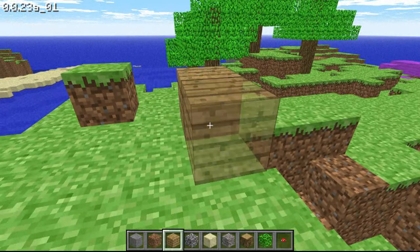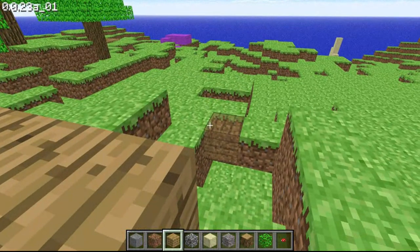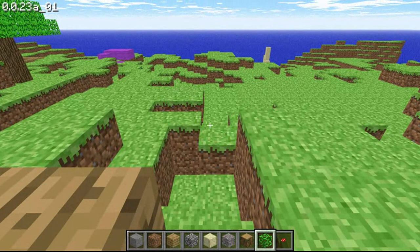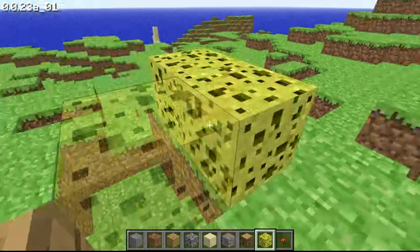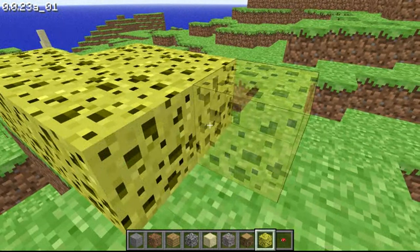Right now I toggled to build mode, where I can start building. How you select different items — you can select the default items you have right now, like cobblestone and all that stuff, with plant stuff. And you can click the B button on your keyboard to select different types of blocks, like sponge. There are no open servers unless you want to create a server, which is basically just inviting friends to your server.